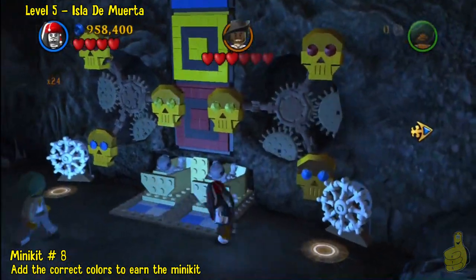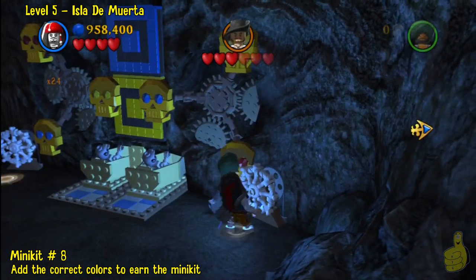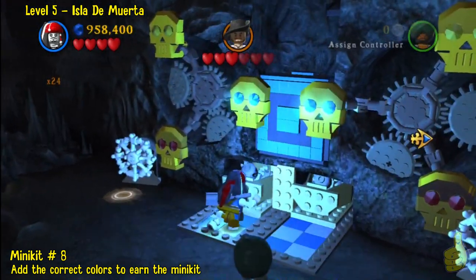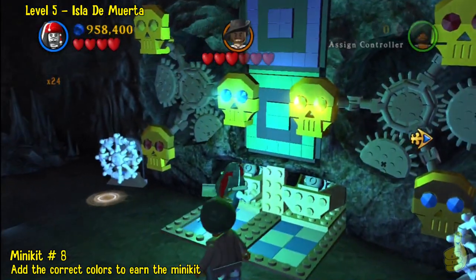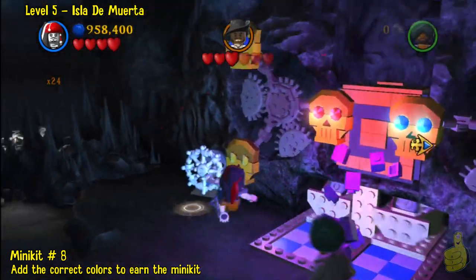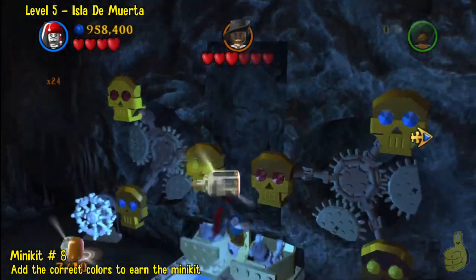We'll come back to that compass item after we grab this minikit, because it is right here. Let's knock out this color fest real quick: when it shows red, match it with the two red skulls; when it shows blue, match with the two blue skulls; when it shows yellow, match with the two yellow skulls. In the end there's a whole other session with a bit of mix-and-matching. Next is green, and yellow and blue make green — that's a Ziploc commercial right there. The next one is purple — red and blue mix to make purple. And yellow and red make orange. Once you complete the second wave, jump up and grab that minikit.